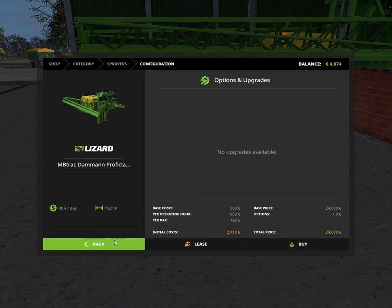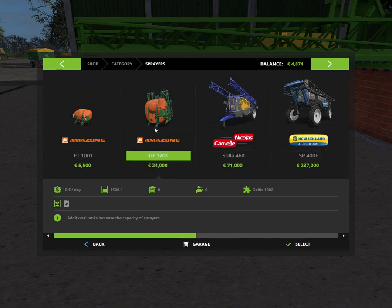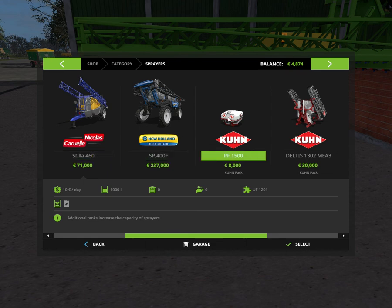I already have this and the Kuhn package installed. I'm thinking about getting one more — the Amazon at 1000 liters or this one at 1500. Since I have a front three-point attachment on the tractor I could get this and then combined with the existing 1200 liter sprayer on the back, I'd have 2700 liters total.